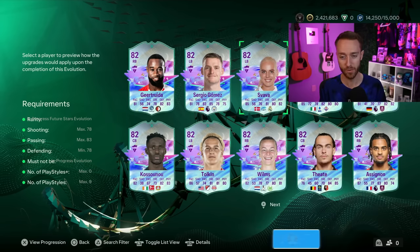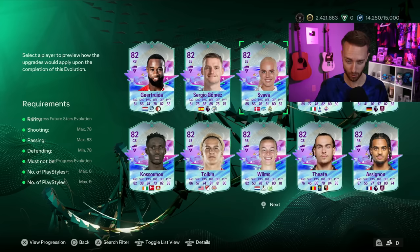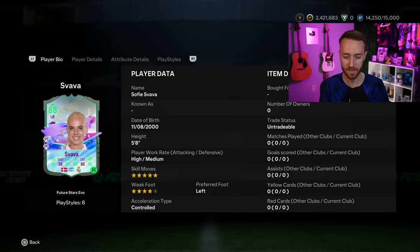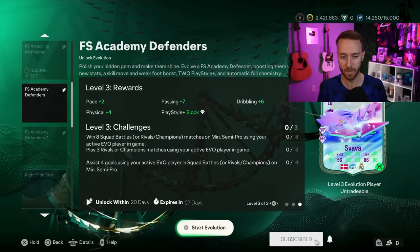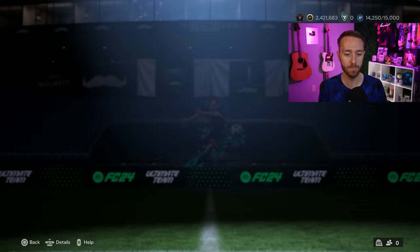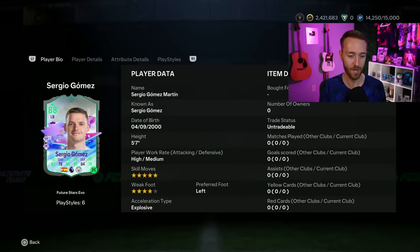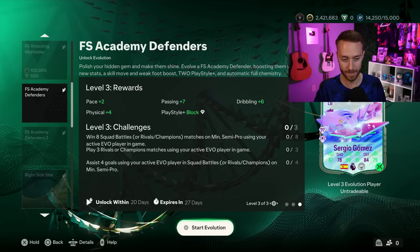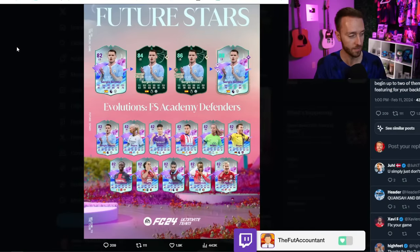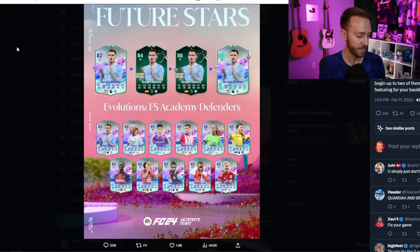It's a similar grind to the Centurions evolutions where you played 40 games for cards like Marcus Thuram. The survival card is insane - block playstyle plus and relentless playstyle plus for any of these defenders. I think that's way more usable than the power header and acrobatic playstyle pluses from the attackers, which is why I think this is even better. And it's impacting the market once again.